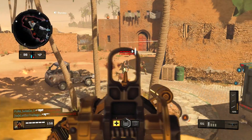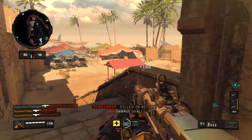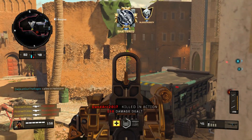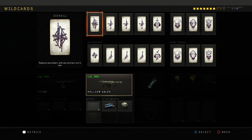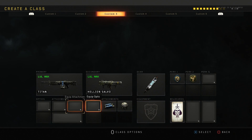The Oppressor is the operator mod available for the Titan LMG at the final weapon level. To equip, you must choose the primary operator mod wildcard and then select the mod itself within the attachment section.